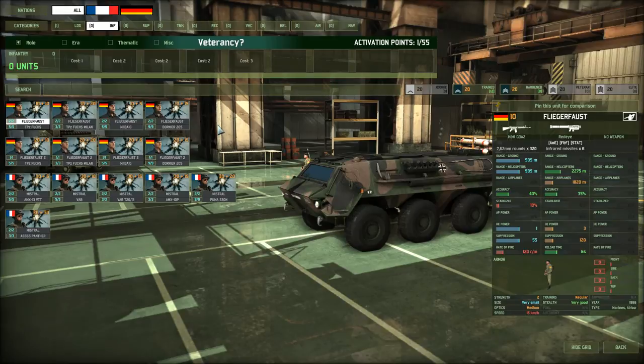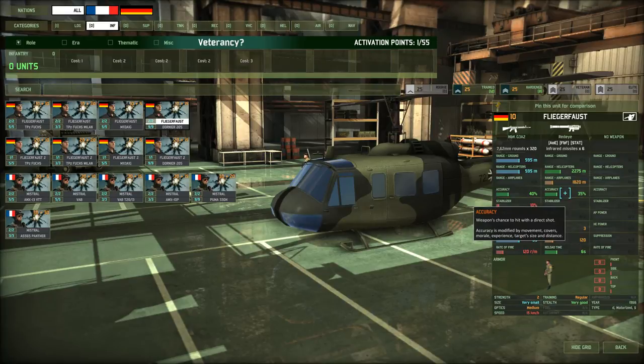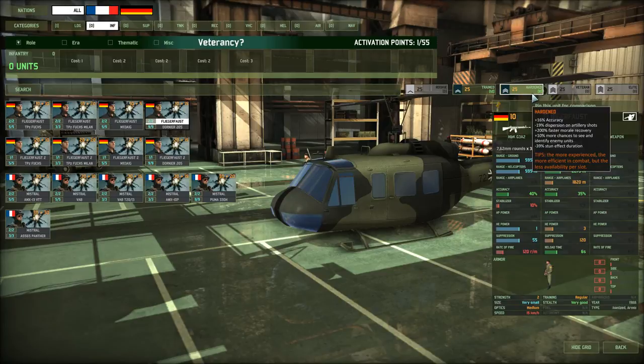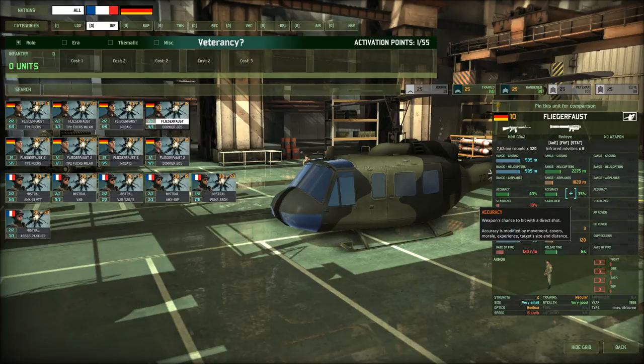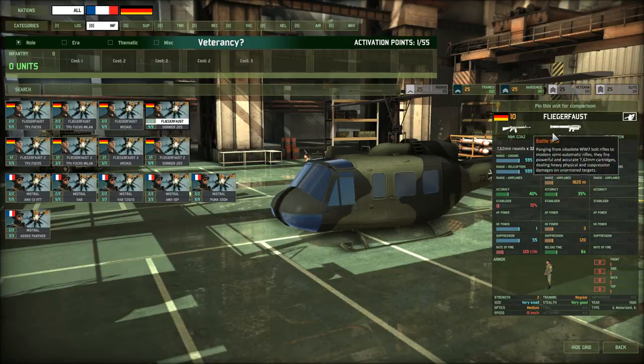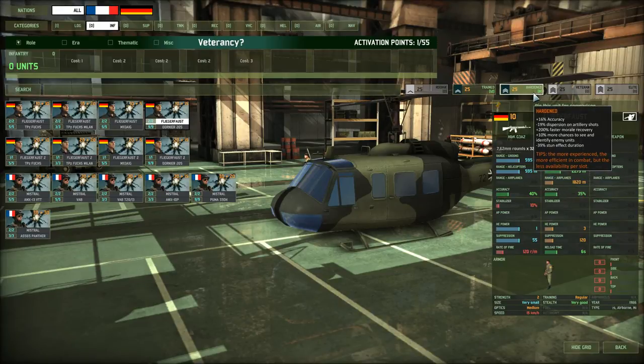Back to the AA infantry category. You have the Fliegerfaust, the Fliegerfaust II, and the Mistral. The Fliegerfaust has 35% accuracy versus air units — not very good. In this case, I would go with the Hardened bonus, because it gives more of an accuracy bonus than Trained. You could do the math: 12 units at 30% accuracy gives 6 missiles each, so 72 missiles total, but only 24 hits at 30% accuracy.